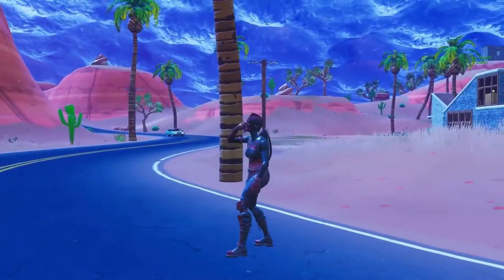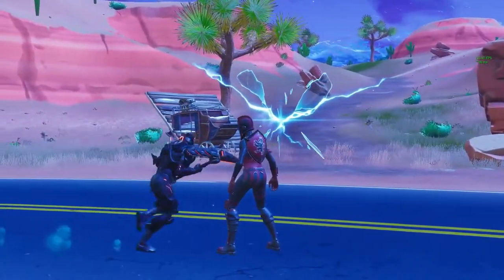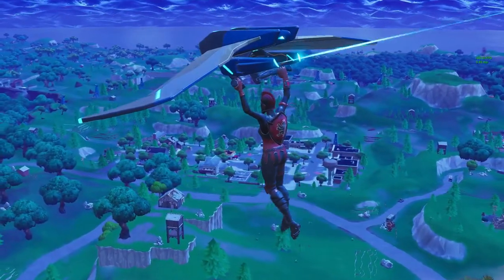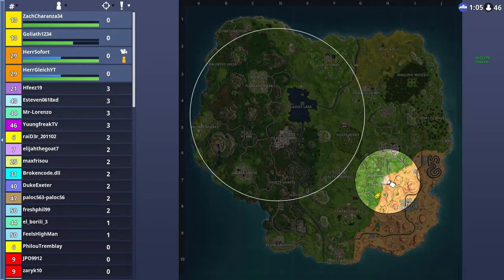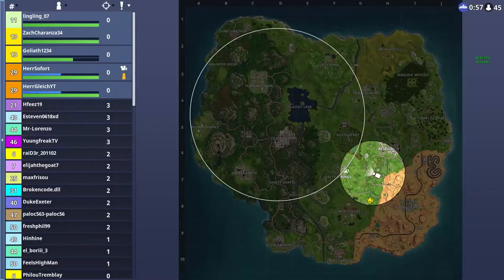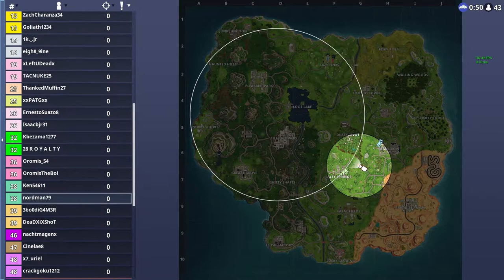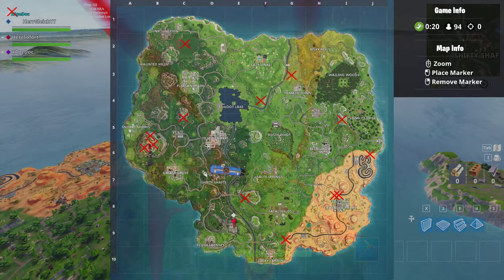I'm gonna grab some mini shield potions and then jump into the portal, and we're gonna fly into the border — because the border is very very far away from us. We had this battle with those guys in the car and they drove away, but we needed the portal to get into the new border. So that was the first clip.